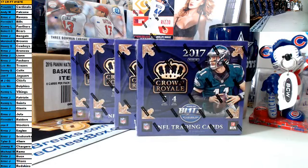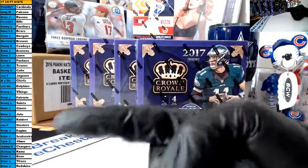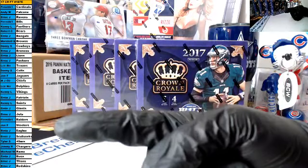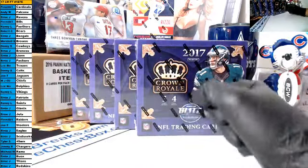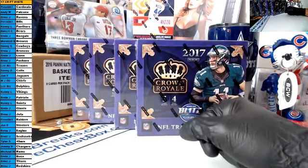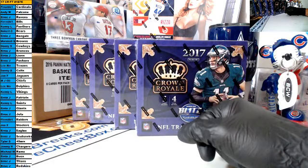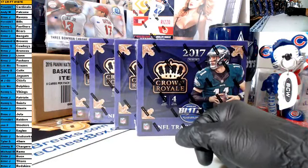You will get all the cards that come out of these four boxes for your teams, with your names next to them on the left-hand side of the screen. If I pull a multiplayer card and somebody owns a majority of the teams, they will get the card. If there's no majority owner, it will go to random.